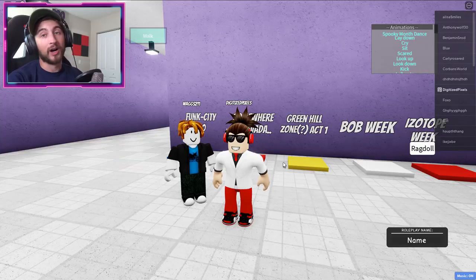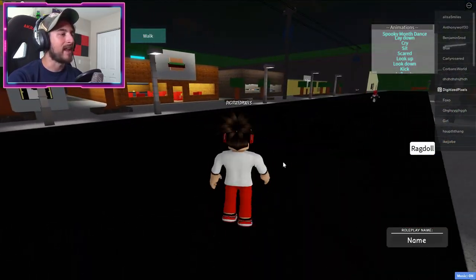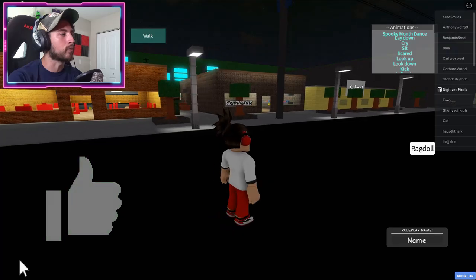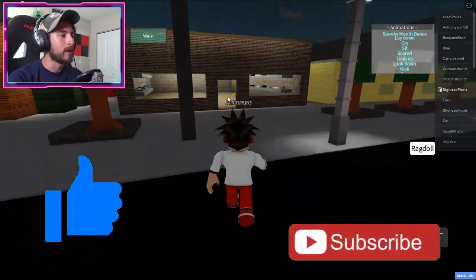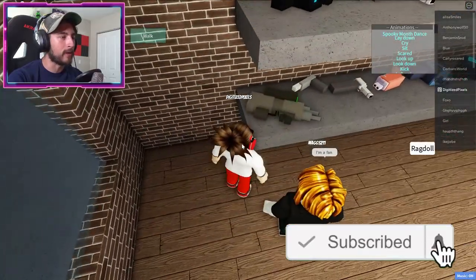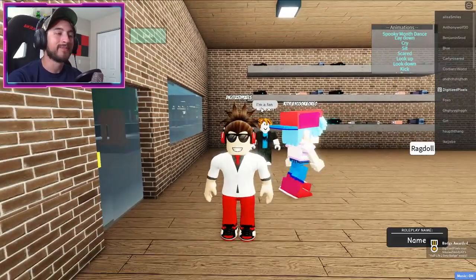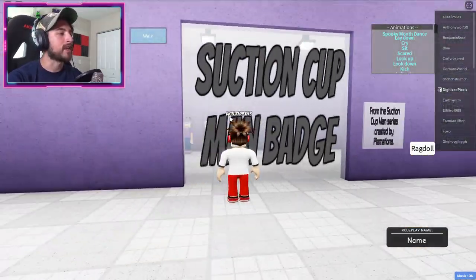Half-Life 2 Beta badge — the older versions of some characters from Half-Life 2. What a classic. Go back to Funk City and head over here to the building to the right of the burger. Go inside, take a left, and there's going to be a pew pew there. Bump into that corner and you get the badge.